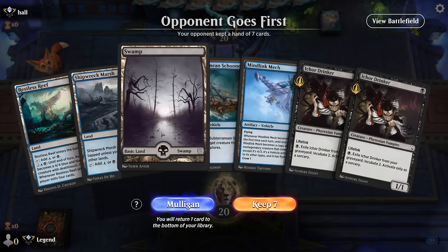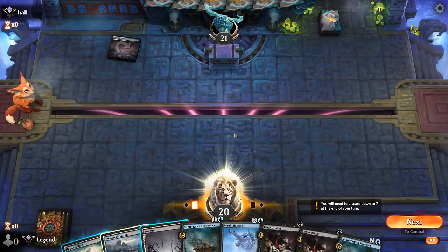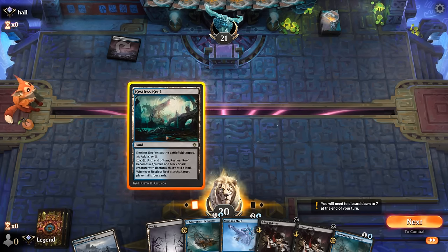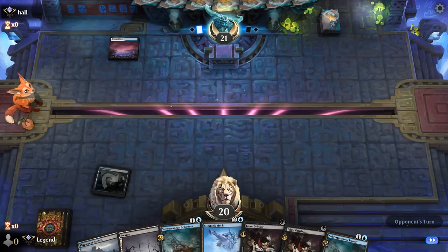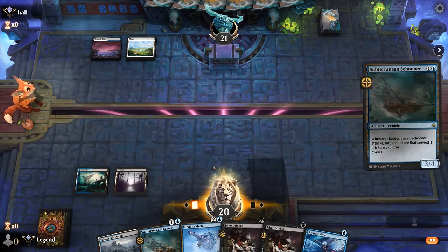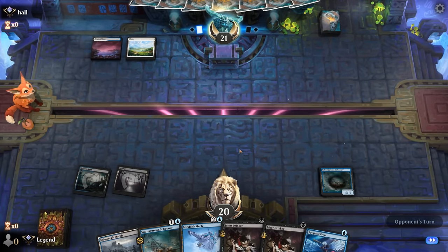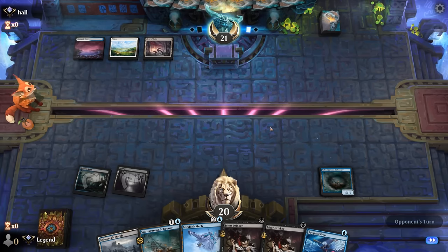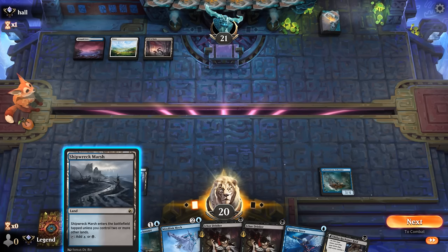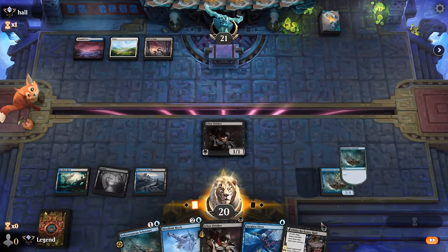Game 7: we're on the draw with a keepable hand — two vehicles, creatures to crew them. We have to decide our sequencing now that we drew another Schooner. It's going to be tapped Reef on one, turn 2 Schooner, turn 3 Schooner plus another Drinker. Opponent on Blue-White Control — doesn't have a counter for Schooner. Vehicles are pretty nice in this matchup. Field of Ruin probably going to deal with our creature land. I think step one is play Drinker and get an attack in, then most likely play another Schooner — they make map tokens in return.